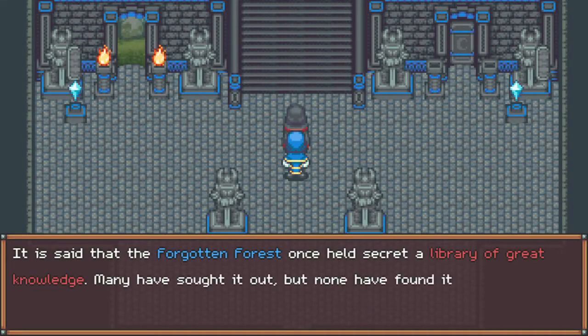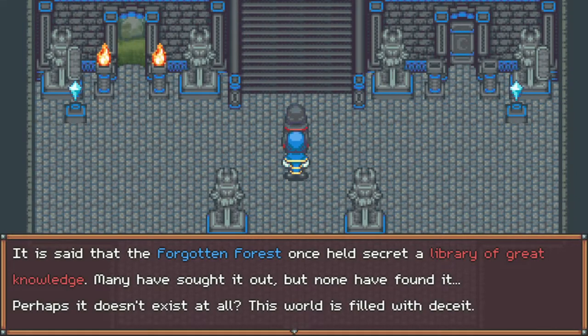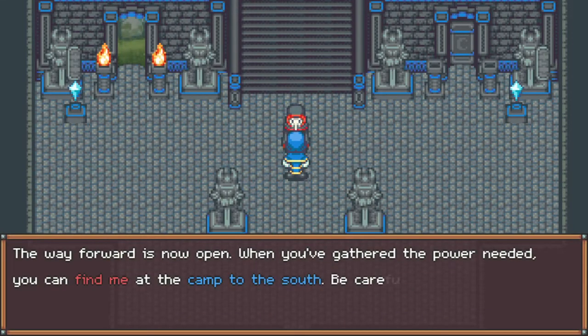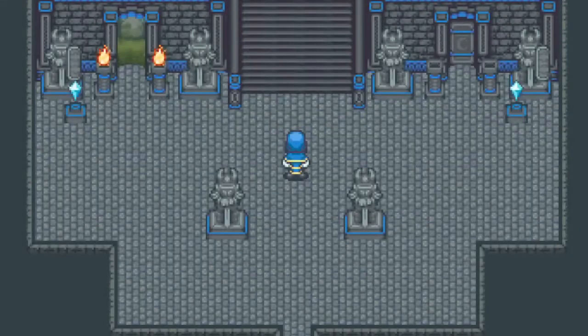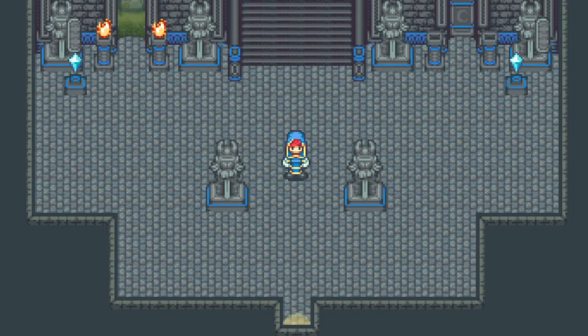It is said that the Forgotten Forest once held a secret, a library of great knowledge. Many have sought it out, but none have found it. Perhaps it doesn't exist at all. This world is filled with deceit. The way is now open - when you've gathered the power needed, you can find me at the camp to the south. Be careful, hero - as you grow in strength, so will the corruption that rules your foes. I think that is a great place to stop - we'll get into the Forgotten Forest in the next episode. Thank you so much for watching, I do appreciate it and I will see you all next time. Bye everybody.